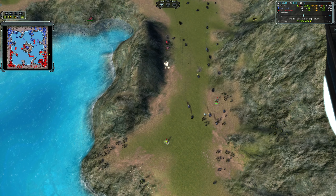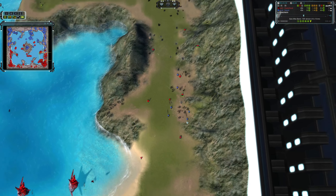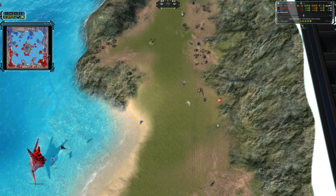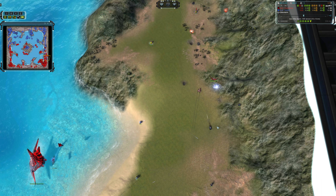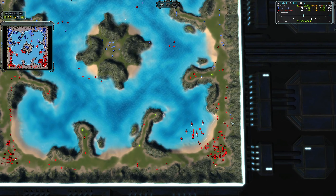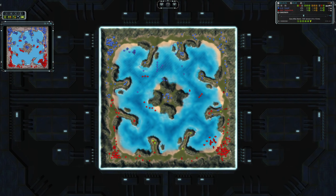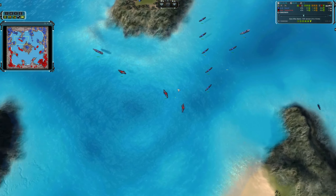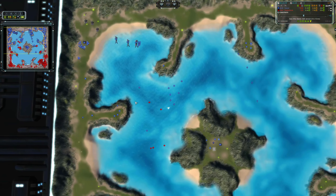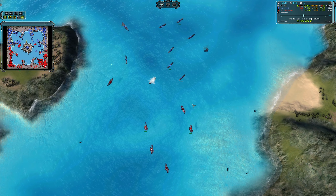One T2 unit here — like an Ilshavoh — would be gold right now. HasANoob is just about able to stop the first attack from reaching the base, but it leaves the door wide open for Swakul to pick stuff off. HasANoob is just chucking stuff away right now and Swakul's navy is getting stronger. If you're going to attack, do it as a group — don't let him pick you off one at a time.